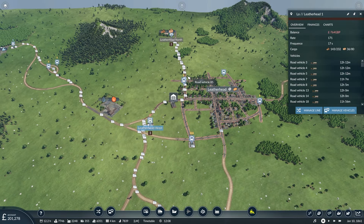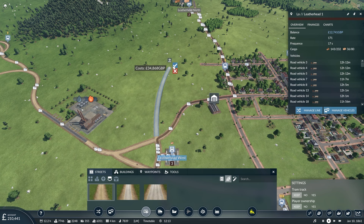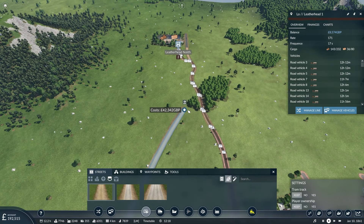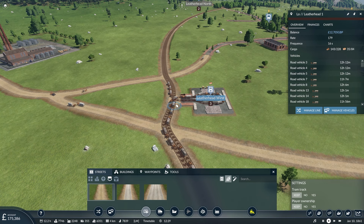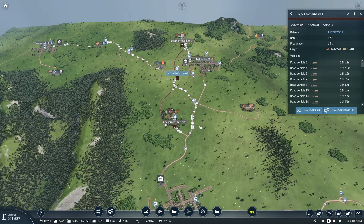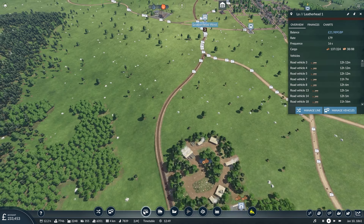There was also a suggestion to build another bypass here in Leatherhead, which is a very good idea. So if I build this across like so — I'm going to leave the line open to see the impact. Now the only annoying thing is on the way up, vehicles are getting interrupted by ones turning into the depot. That's something we might have to accept for now. One other thing I want to do is build a new truck stop — maybe one on each side and relocate the line.